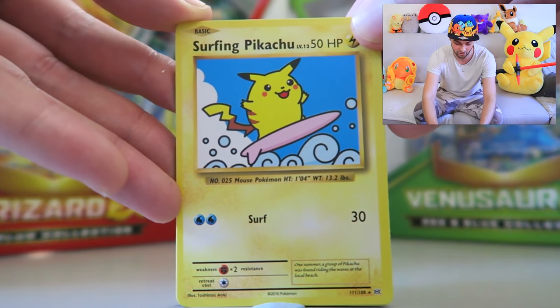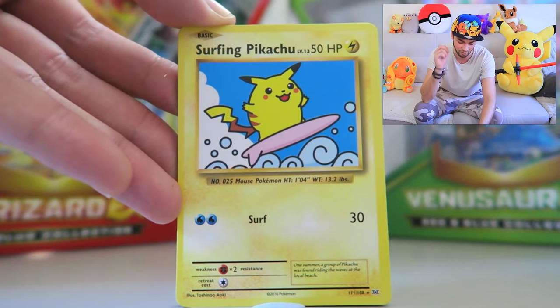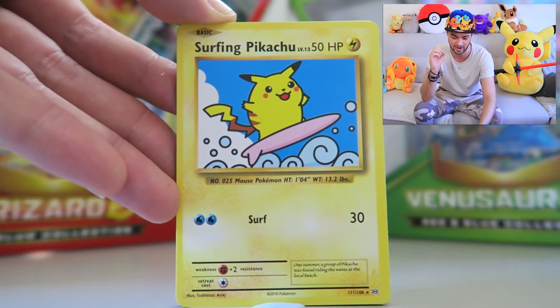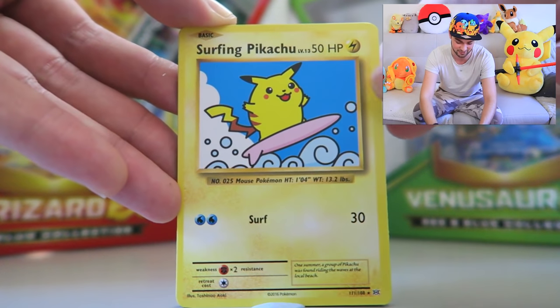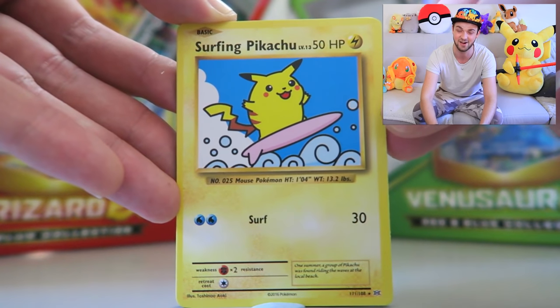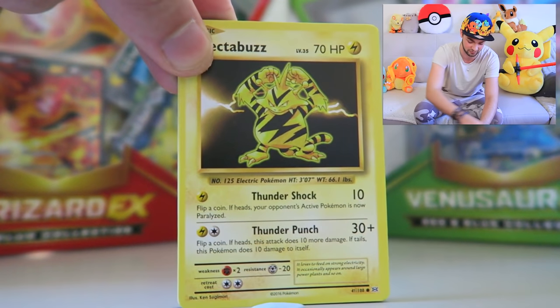This is a rare one — the Surfing Pikachu! As you can see, he's on his surfboard. I believe this was one of the original really rare promo cards that came out back in the day. Surfing Pikachu, not the normal Pikachu, despite the fact it doesn't do a lot of damage or have a lot of HP, is still really rare and really cool. I'm putting him — this little gangster Pikachu — off to the side.